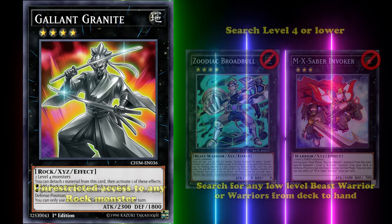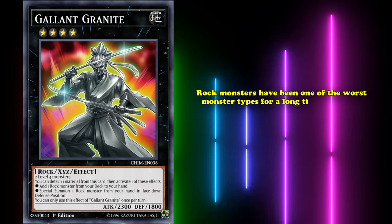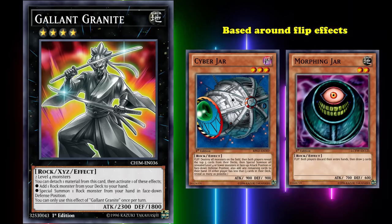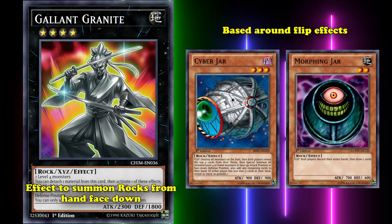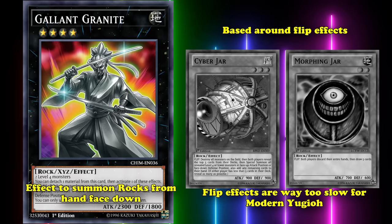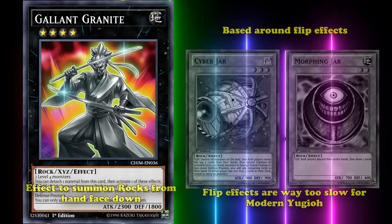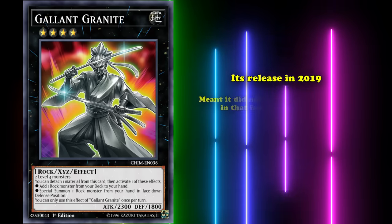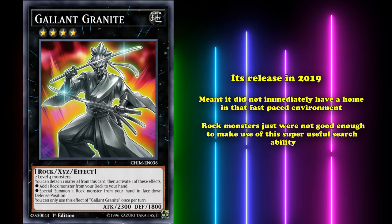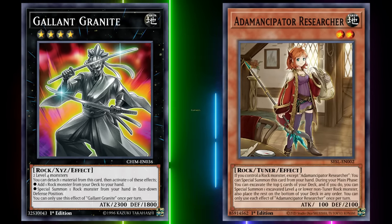Extra deck searchers like Zoodiac Broadbull and M-X-Saber Invoker have been banned for searching low-level Beast-Warriors or Warriors, and those cards only searched Level 4 or lower compared to Gallant Granite's unrestricted access to any Rock monster. The real problem is that historically, Rock monsters have been one of the worst monster types in Yu-Gi-Oh. A lot of them, like the Jar monsters, are based around flip effects — a trend reflected in Gallant Granite's worse effect to summon Rocks face-down. But flip effects are way too slow for modern Yu-Gi-Oh. Gallant Granite might have seen fringe play in slower formats, but its 2019 release meant it didn't immediately have a home. Rock monsters just weren't good enough — until Adamancipators arrived.